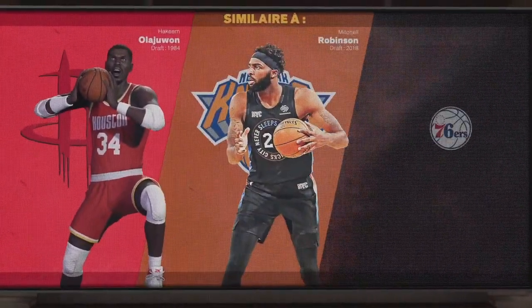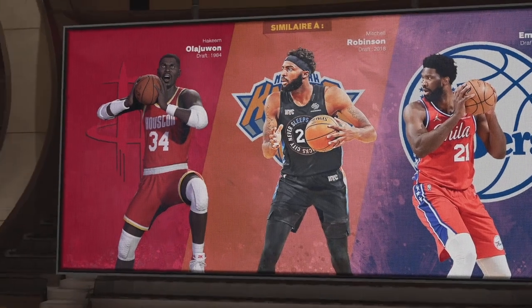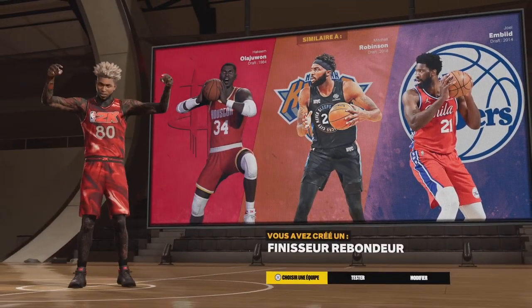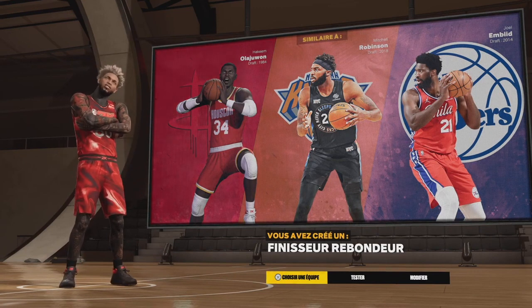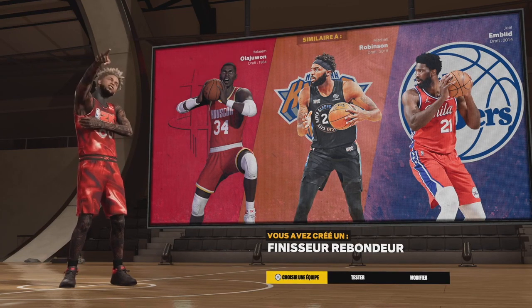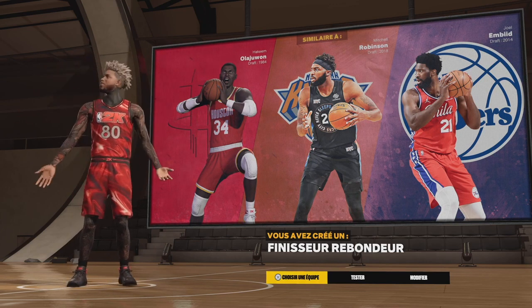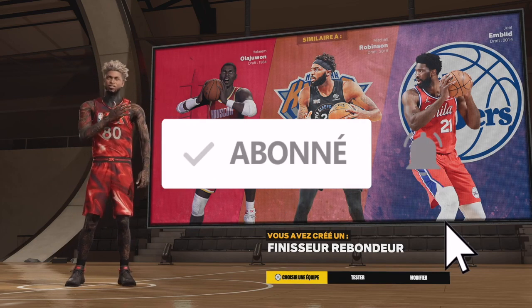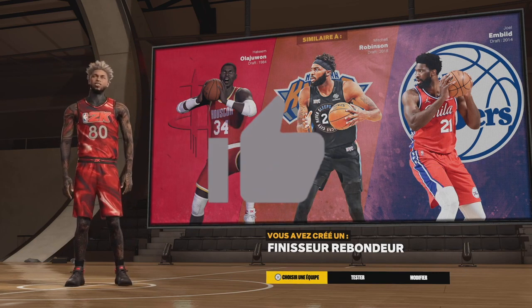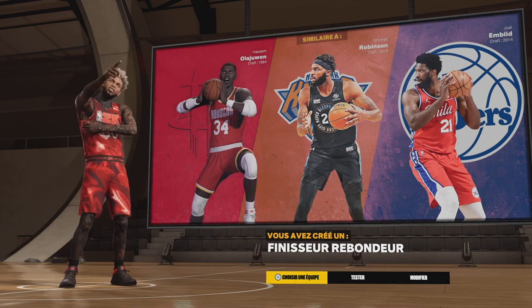Vous tombez donc sur mon finisseur rebondeur, très très cheaté, qui ressemble à Kimola, Jouan, Michel Robinson et bien sûr Joel Embiid, parce que vous êtes un super shooter. Voilà mon pivot que j'utilise cette année sur NBA 2K23. Si vous faites ce joueur, laissez-moi des commentaires et dites-moi ce que vous en pensez — je prends beaucoup de plaisir à jouer avec lui et j'aimerais avoir votre avis. N'hésitez pas à laisser un like et un abonnement. C'est Black Genius pour vous servir sur NBA 2K23, on se retrouve pour une prochaine vidéo, ciao.